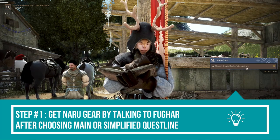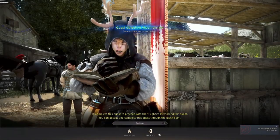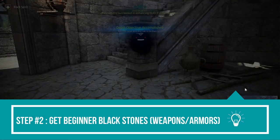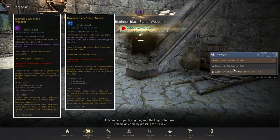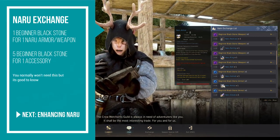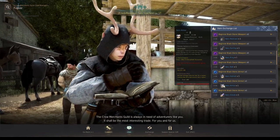Getting Naru gear comes after talking to Allistin and choosing between the main quest line or the simplified quest line. Naru gear is free, as are the materials you need to upgrade them — you just need to complete the main or simplified quest line to get the Beginner Black Stones for armor and weapons. If you lose or accidentally delete any, you can go to Fugger and exchange for Beginner Black Stones. Note the 'Bound to Character' label — you cannot share these with alts, so each new character must go through the quest line.